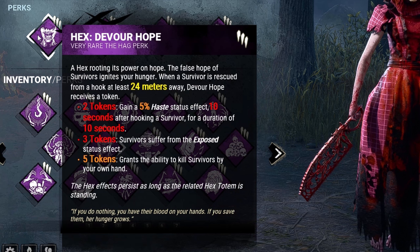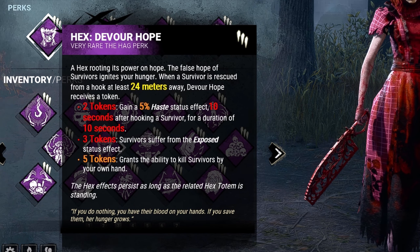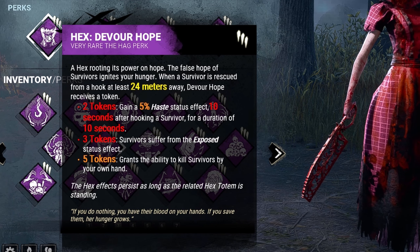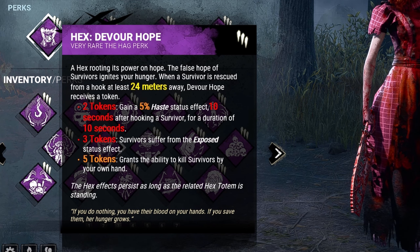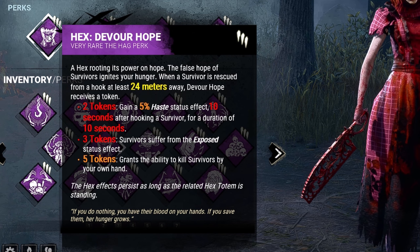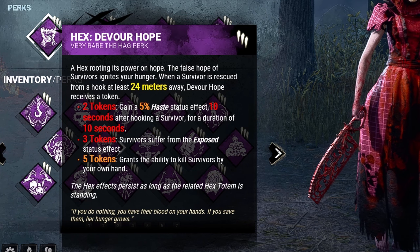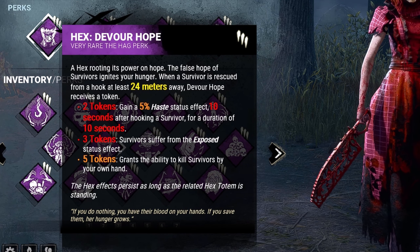For our perks, we're going to be bringing Hex Devour Hope. Whenever a survivor is rescued from a hook while I am at least 24 meters away, I will gain a token. The importance here is that three tokens give every survivor the Exposed status effect, making them a one-hit down, and at five tokens, we can just kill them outright — also known as a Mori.